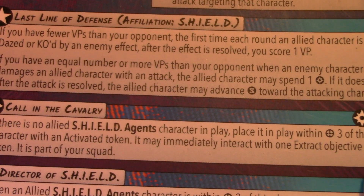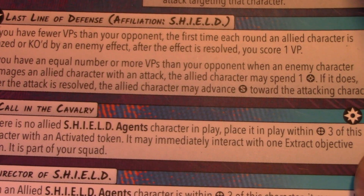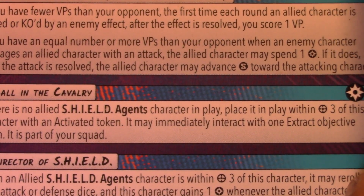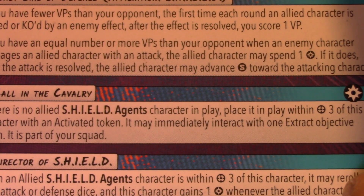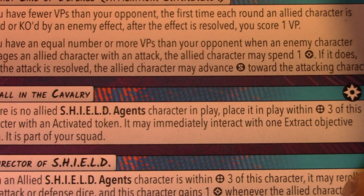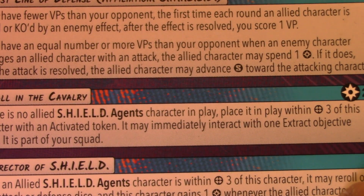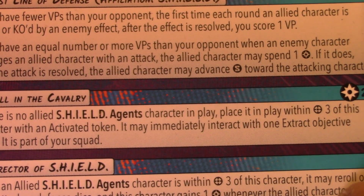Then if you have equal or more VPs than your opponent, any time an enemy character damages an allied character with an attack, you can spend one power and they basically get Aggressive. I have surprised a number of people with this one because they always forget about it. Running She-Hulk in my Shield list, her getting a double Aggressive surprises people a lot. Getting the character up can be the difference between holding an objective or not, or even being in better range to double-tap someone on your next activation.